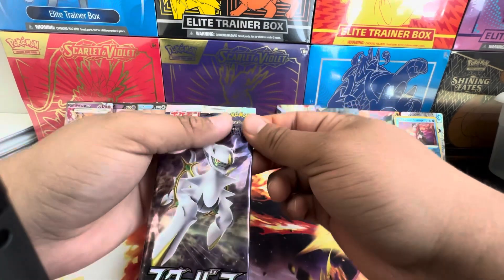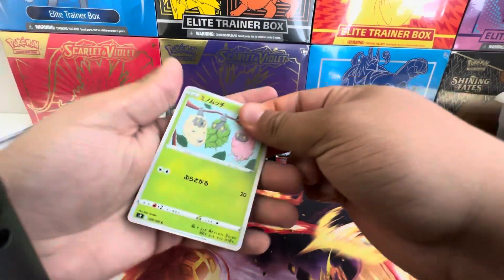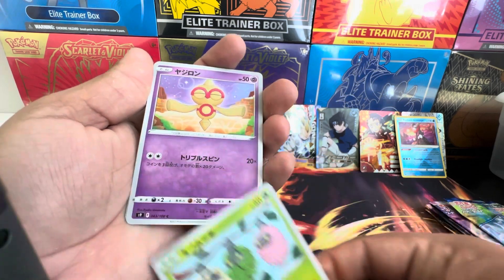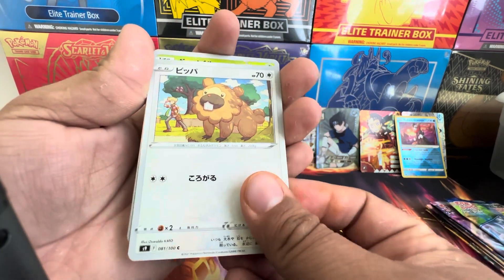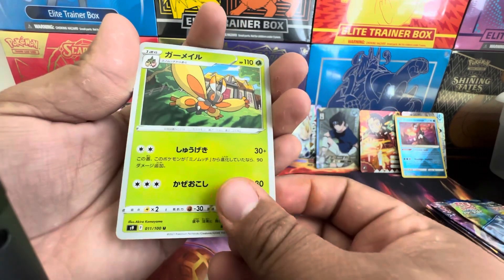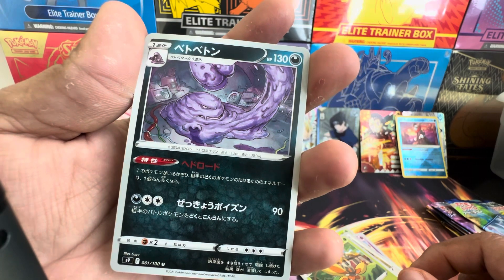All the little buggies — got Baltoy. Little Bidoof. The new insect guy and the ugly little big dude, Muk.